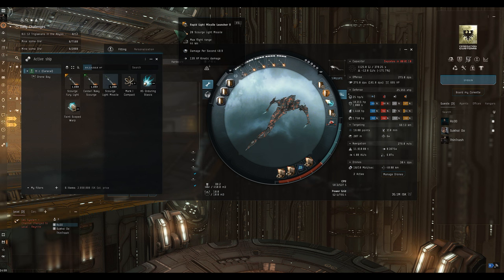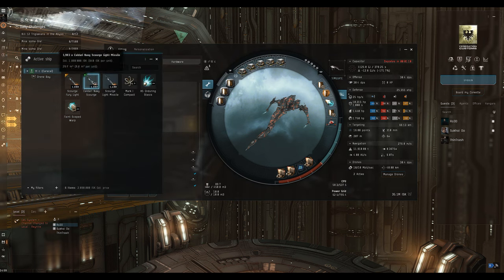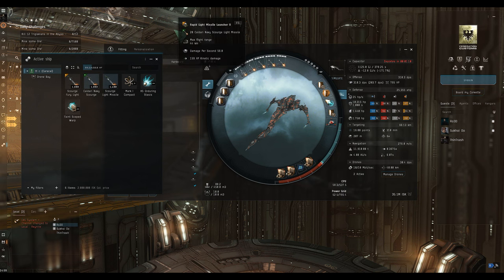With these launchers and regular scourge ammo we're going to get a very respectable 44 kilometer range and DPS of 275 - about the right number to minimize management required on those light launchers, although about 35% of that DPS is actually coming from the two little Hornets. With Caldari Navy ammo we get better application and 10 more damage, but they're expensive - we don't need them on this site.